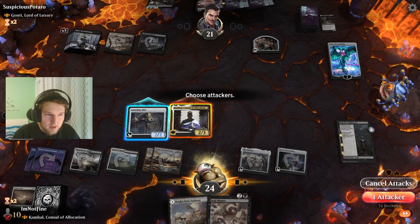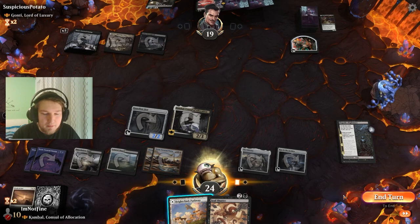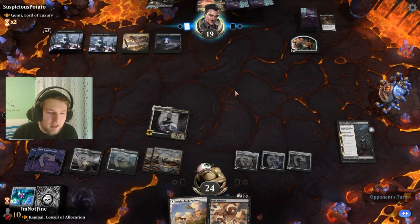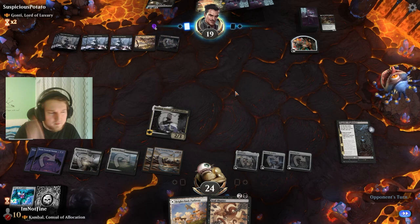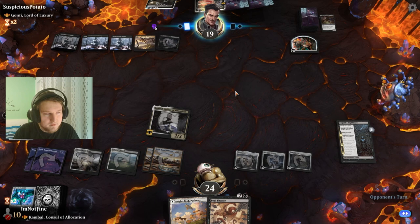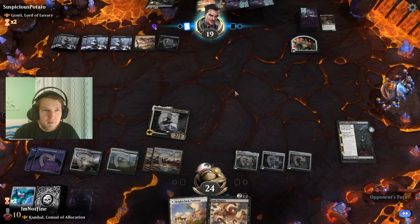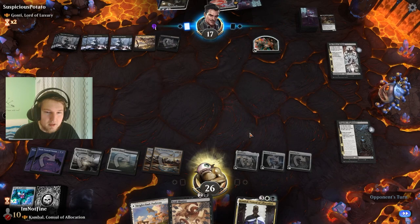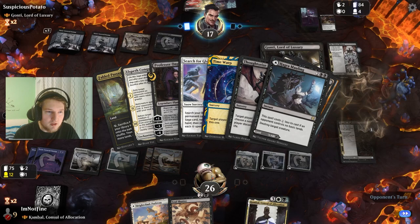By reducing their life total to zero. If they double block — I'm going to keep this land on top so I have something to discard to the Celestis. I think I have enough mana for the rest of the game. Making me sacrifice my Kambal, I see — put it into command zone, thank you. They will be able to get back Ugin the Ineffable or the Onyx from my graveyard later on, which is actually quite scary.